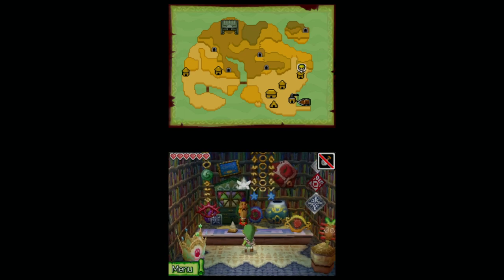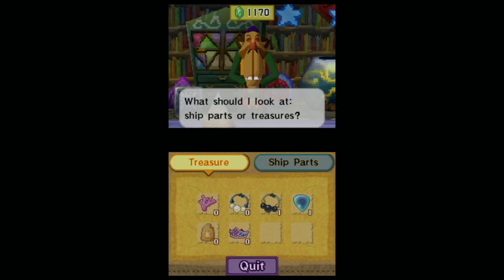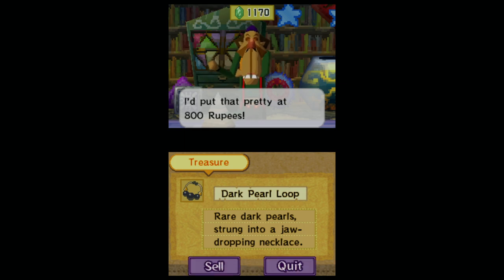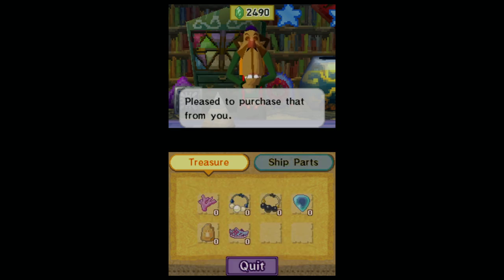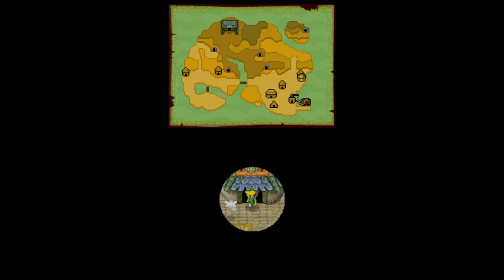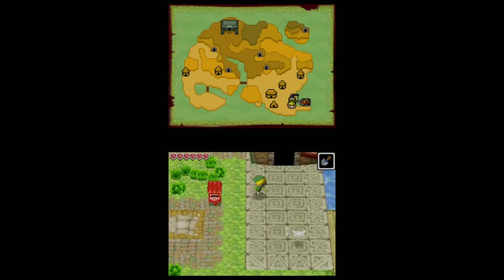I have just come over to the Treasure Teller here. I appraised both the Dark Pearl Loop and the Zora Scale. I sold the one Goron Amber that I already have. He gives me 800 rupees for that, so I'll gladly sell that. And for the Zora Scale, he gives me 800 rupees — gladly would sell that any day of the week. So now we're up already 1600 rupees from what we did have before, which was about 1100.